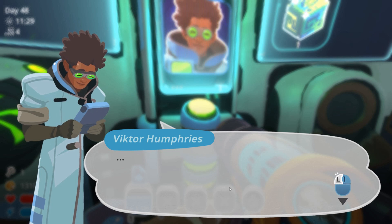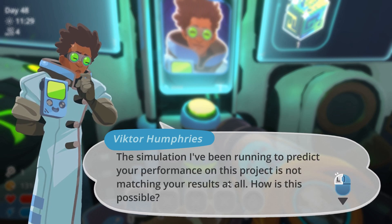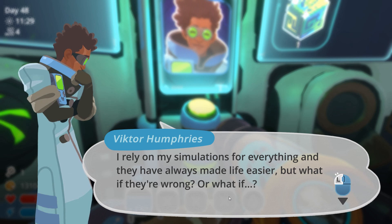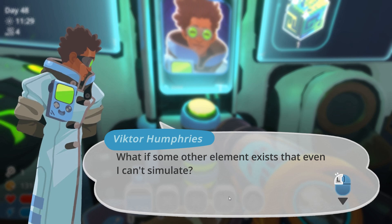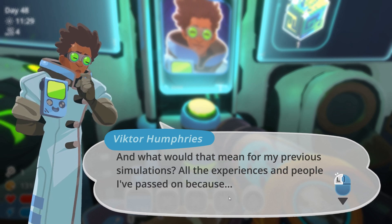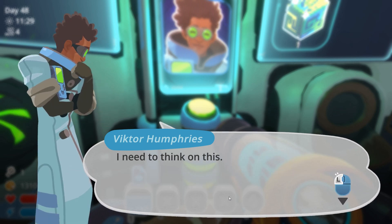Hmm, something is not right. Not right at all. The simulation I've been running is showing ridiculous performance, and the project is not matching your results at all. How is this possible? I rely on my simulations for everything, and they have always made life easier. But what if they're wrong? What if some other element exists that even I can't simulate? I would need to create an entirely new formula to compensate for this finding. And what would that mean for the previous simulations? All my experiences and people I've passed on because...